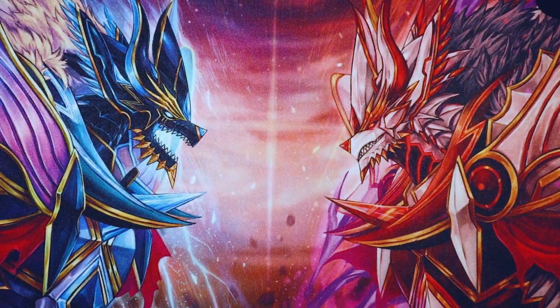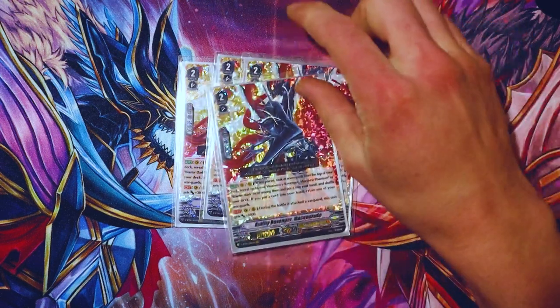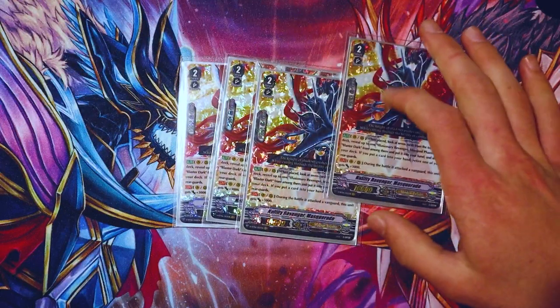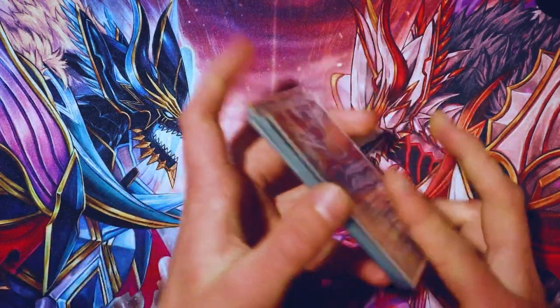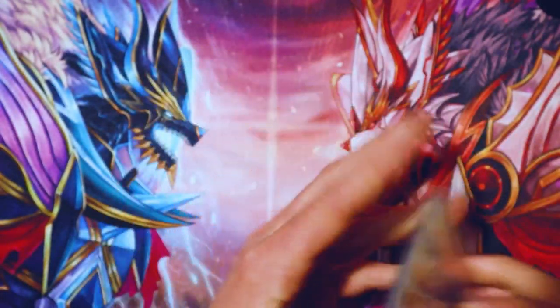We run four Nullity Revenger Masquerade. Its skill is on call: check the top seven cards of your deck for either Blaster Dark or Mordred Phantom, add it to hand, and if you add a card to hand you must retire one of your rearguards. The cool thing is if you ride this as your Vanguard and you don't have any rearguards, you don't have to retire. But if you call it and it's your only rearguard, it has to kill itself. Its other skill is continuous during the battle: when attacking Vanguard it gets 3k, so just a nice 13k beater. And it's a Revenger, so all around a solid card.